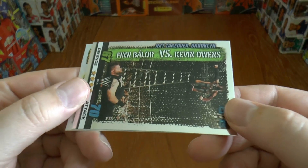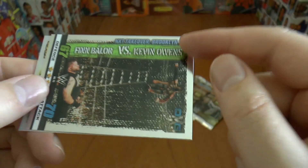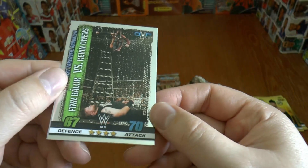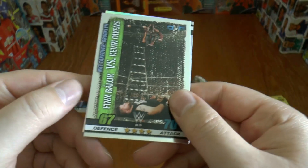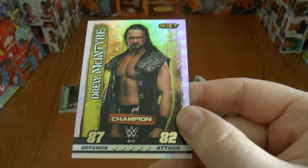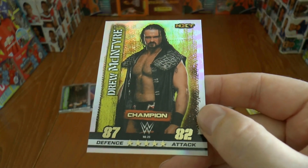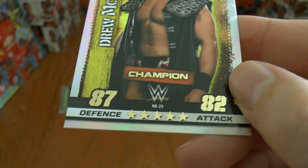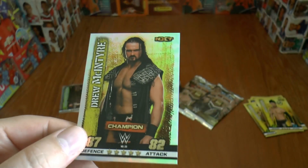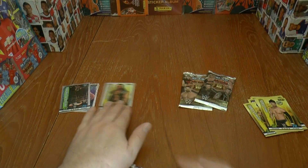Hideo Itami, and then here's our inserts — the first one is of Finn Balor vs. Kevin Owens during the NXT TakeOver, this time in Brooklyn, New York. He's about to crucify him. And then we have our champion card, which is of Drew McIntyre — champion card number 23 within the collection from NXT.